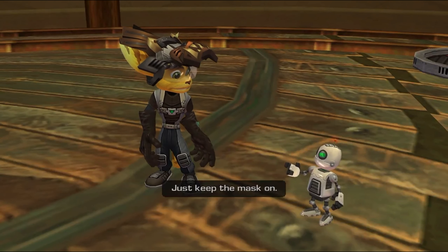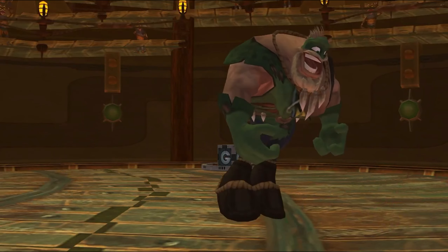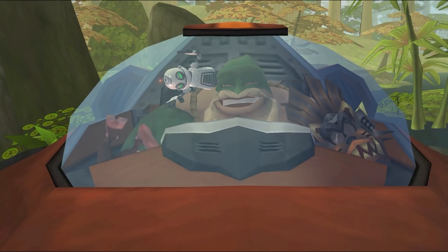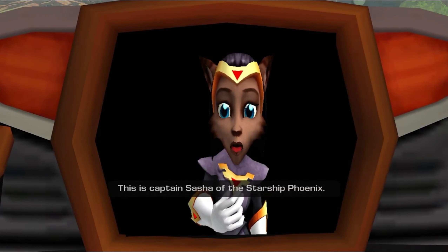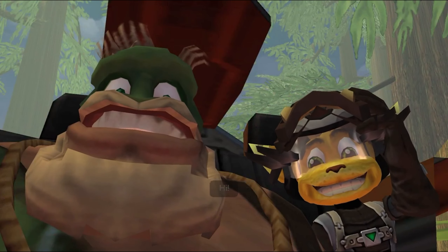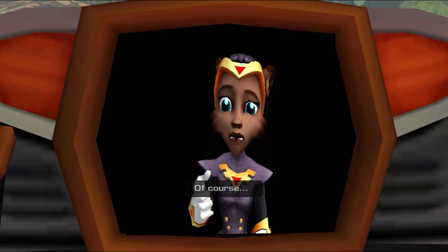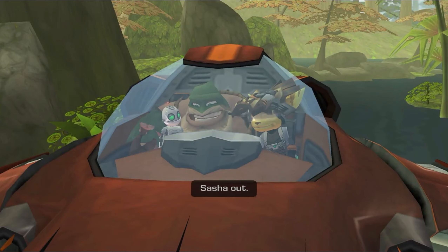Quark has completely lost his mind. Now what? Just keep the mask on — he thinks you are his new leader. Great. This is Captain Sasha of the Starship Phoenix. The President has asked me to assist you. Hi — I see you have located Captain Quark. Yeah, we got him, but, well... he thinks he's a monkey. Of course. Bring him to the Phoenix and we'll see what we can do. Sasha out.